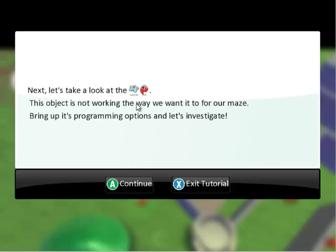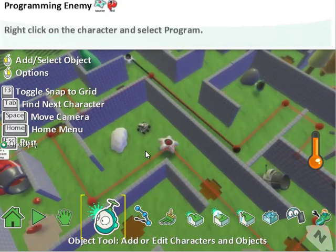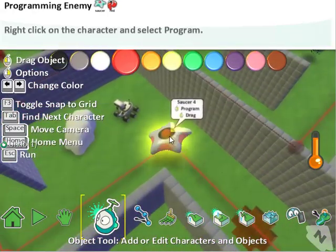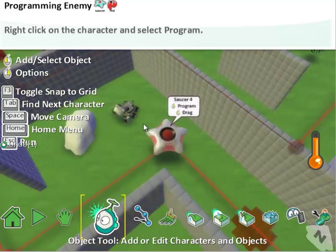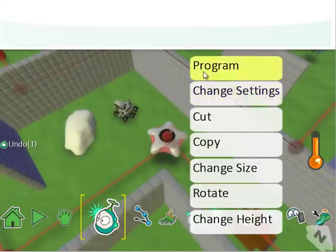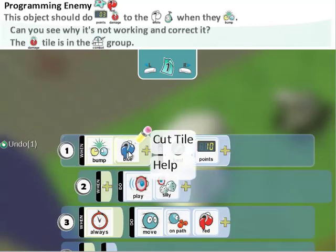Now let's look at one more character who's not working properly: the red saucer. We're hitting escape and going to find it. This red saucer looks a little bit pink, but it is actually the red one — it's just the way the game is rendering the color. We're going to go to its program. Instead of an octopus, we don't want that, and certainly not a blue one.